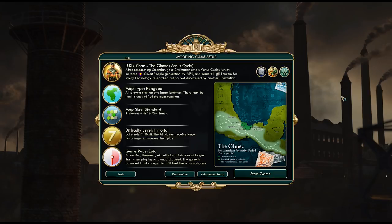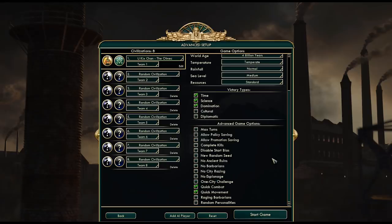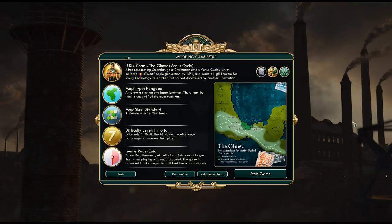The Future Worlds mod has a lot of technologies, a lot of units, and its own strategic resource — it's pretty interesting. In order to actually be able to see that era, I disabled cultural and diplomatic victories because these are the two most likely to happen before we even get a chance to reach the future era, which would make it kind of pointless. I'm also using the Artificial Unintelligence mod, which makes the AI play much better, and this is the reason why I lowered the difficulty to Immortal.